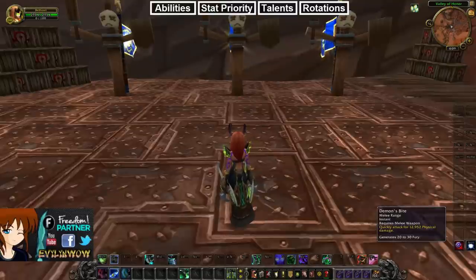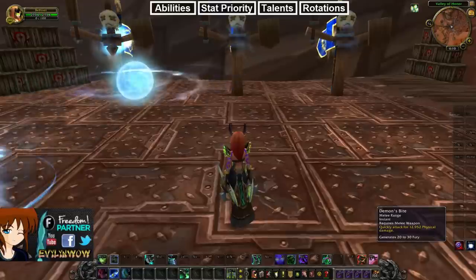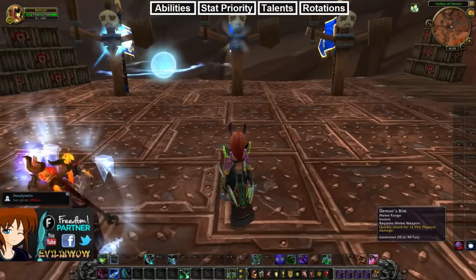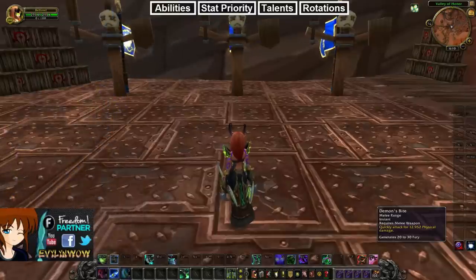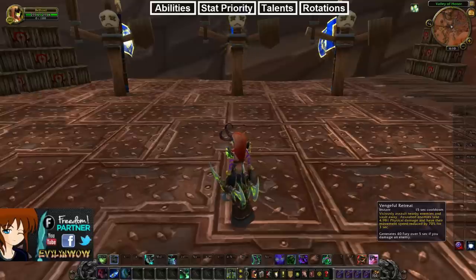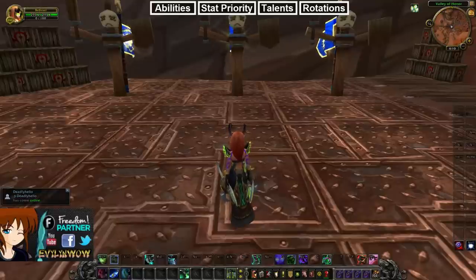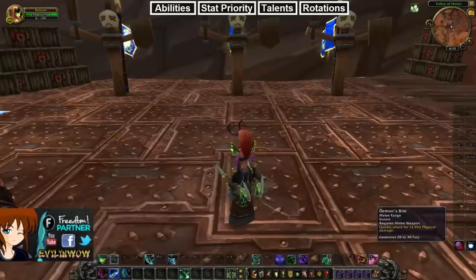Now for offensive abilities. Demon's Bite does 13k damage and the key thing is it doesn't cost anything to use — it generates Fury. Fury is essentially a rage-spending resource that lets us use other attacks like Blade Dance, Chaos Strike, and Eye Beam. Demon's Bite generates 20 to 30 Fury, so it's a bit random. Other ways to generate Fury: Vengeful Retreat hitting a target gives 40 Fury, and Fel Rush hitting a target gives 25 Fury through talents. You generally want to reach about 80 Fury before spending.